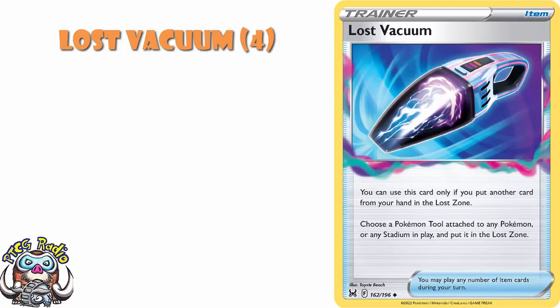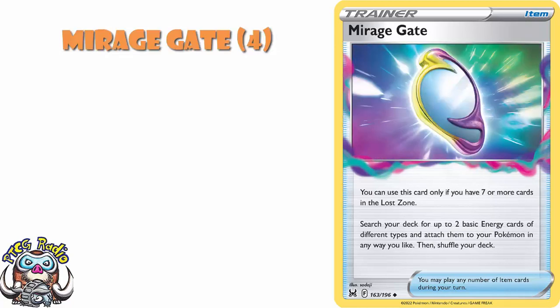Again, you could be filling up your Lost Zone, or you could be hurting your opponent, or maybe both. Mirage Gate — like Comfey a minute ago — is an absolute slam dunk four of. Sure, it's only for Lost Zone decks, but if you've got seven or more cards in the Lost Zone, you search your deck for two basic energy of different types and attach them to your Pokemon. It's a ridiculous card, and especially a few months down the line, this is going to be a pain to get a hold of a playset of. Get it sooner rather than later.